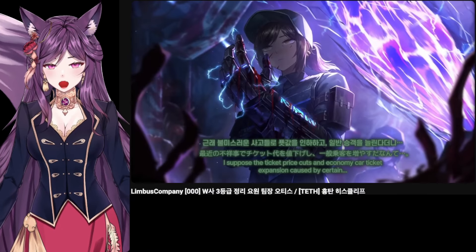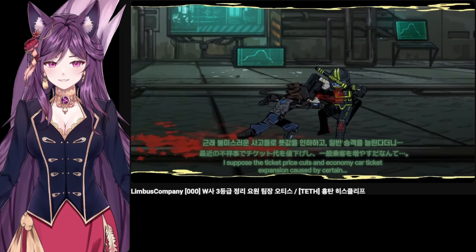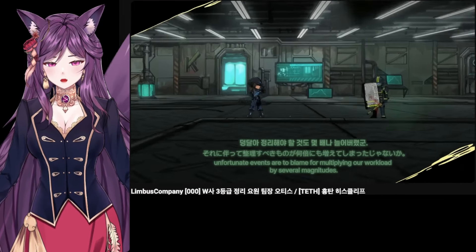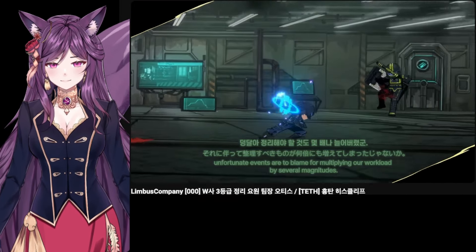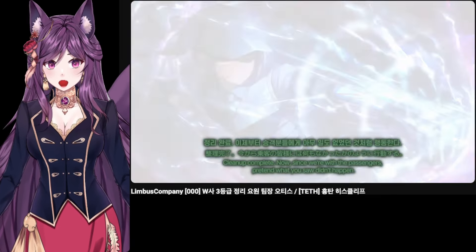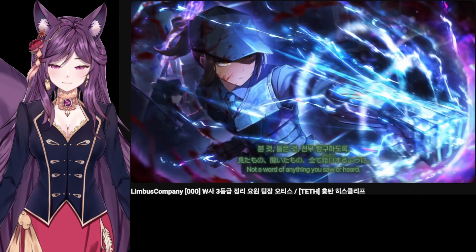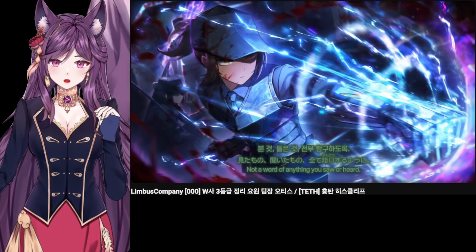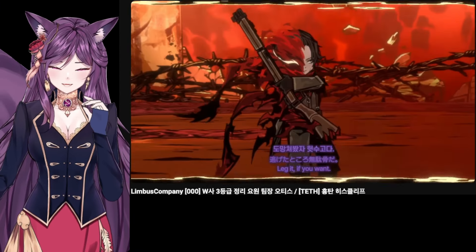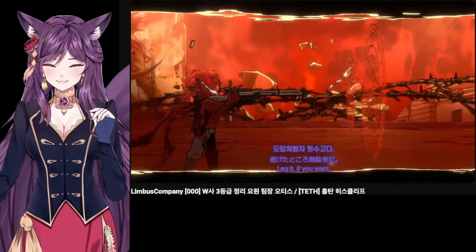So this is W Corp Otis. I wonder what kind of effect it'll have, or abilities. It looks really good though. I know people have recommended me to build W Corp Don and Faust, so maybe I should try getting this one too and build a W team.